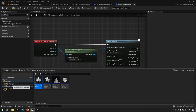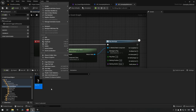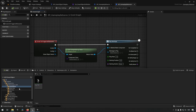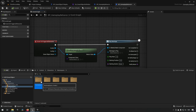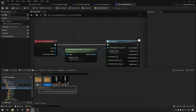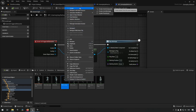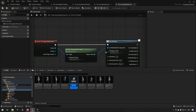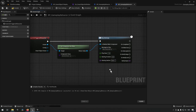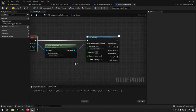This project doesn't have a montage set up, so we create one quickly. Going to the character mannequin animations, we find a jump animation and create an Animation Montage from it — the default name is fine. We then select this jump montage as the montage to play when the event fires.